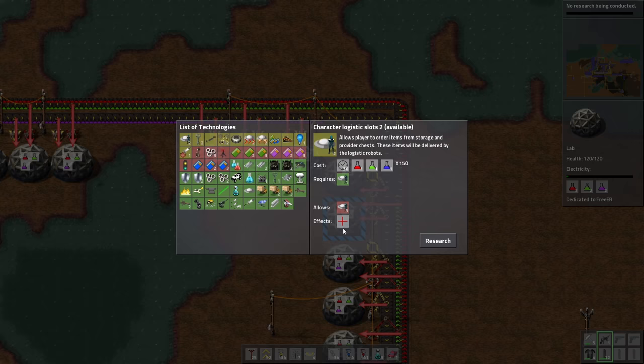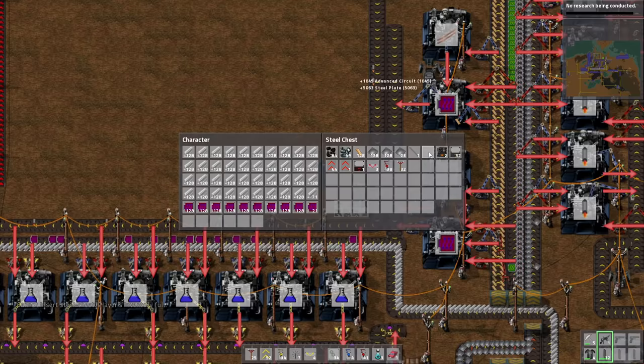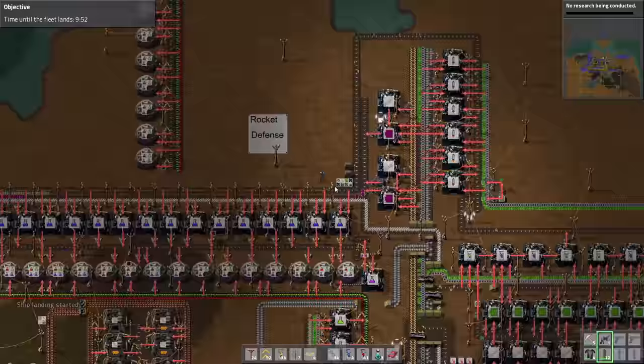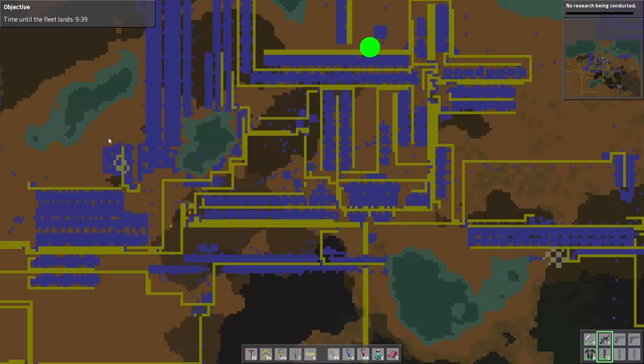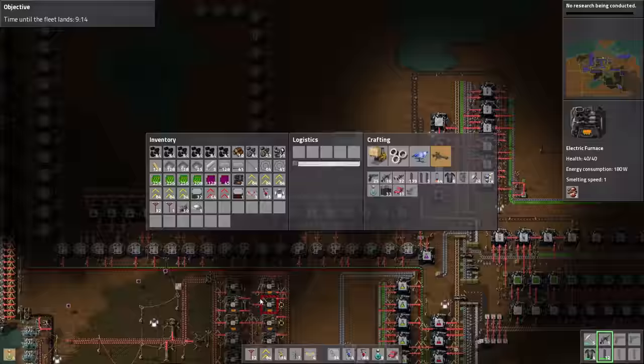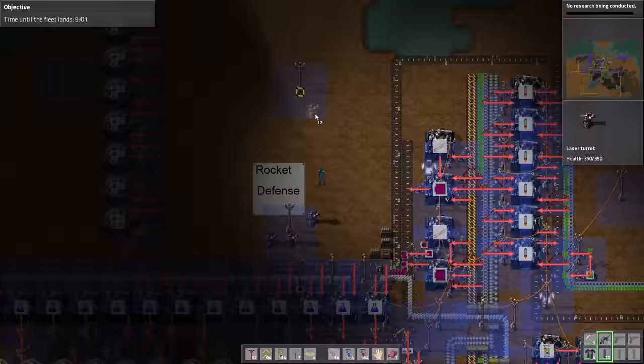Okay guys, we got the rocket defense tech. Let's grab this thing — and yes, I can craft it. Rocket defense! Start ship landing. Time until the fleet lands. Does it mean we are getting tons of attacks now? Let's look at the map — there is an attack. So I guess it's time to make laser turrets and place them everywhere. I'm just gonna place tons of turrets around and I hope it will be fine.